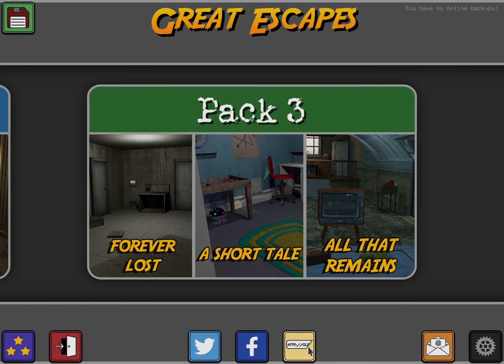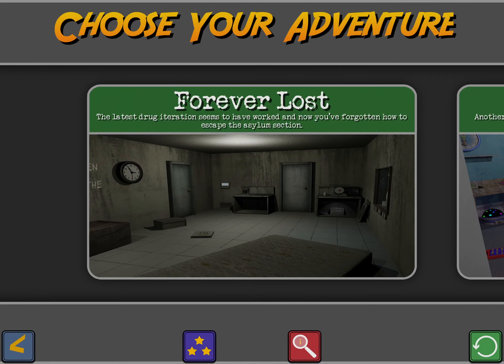Hi guys, this is App Unwrapper. I'm back with Great Escapes from Glitch Games, and they just added a new pack — as you can see, pack three — and I'm going to show you how to get through the first room, Forever Lost. Enjoy!